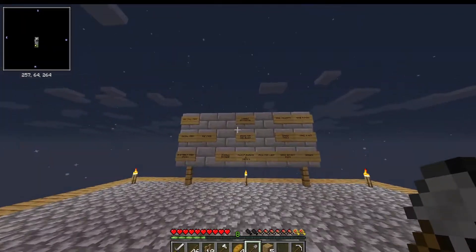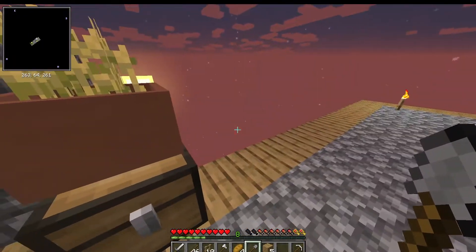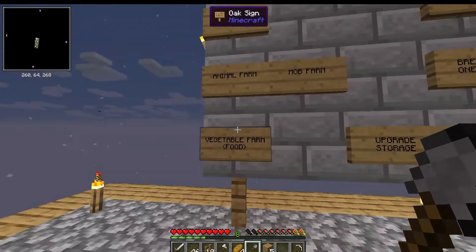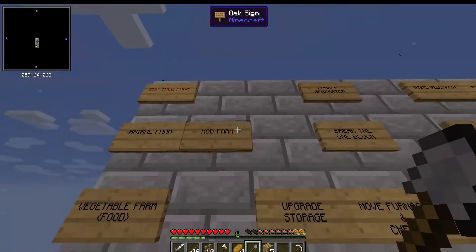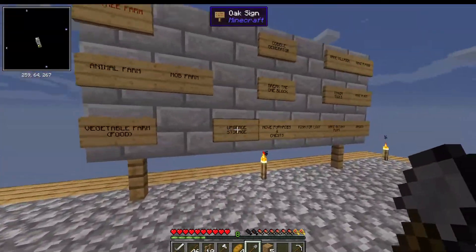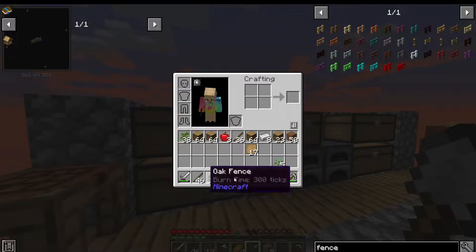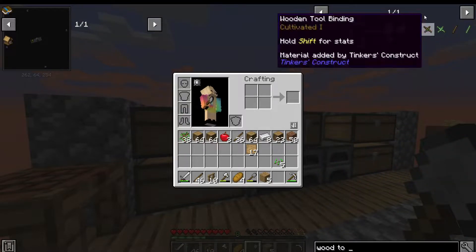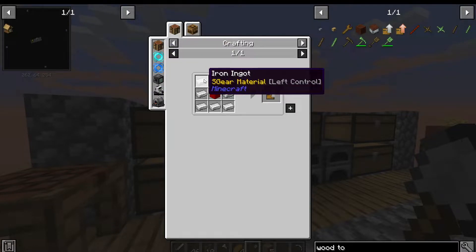Let's come over here and look at the to-do board. We can do a vegetable farm, but we're gonna have to get vegetable seeds, so we really can't do that now. We can't do an animal farm until animals spawn. We could make a mob farm. We could upgrade storage. Let's upgrade our storage — I mentioned the wood to iron upgrade back in the first episode. Let's look at that again. We might not have enough iron because I had to make two axes to chop those trees down. We have eight pieces of iron — do we want to sacrifice our last eight pieces of iron to make a storage upgrade?